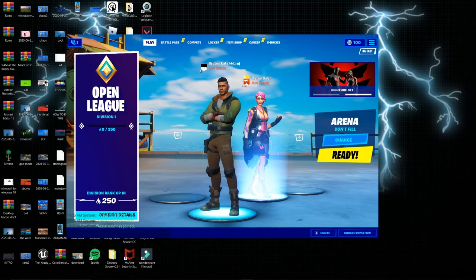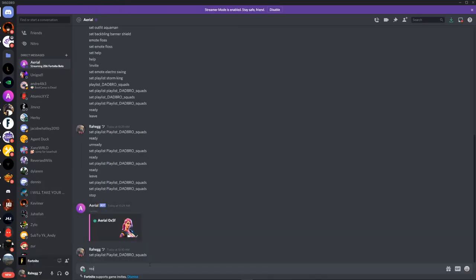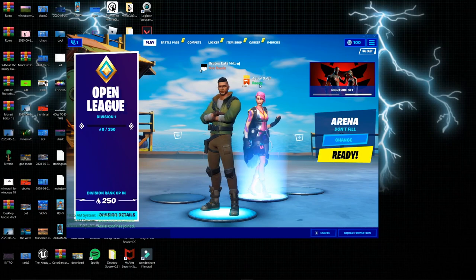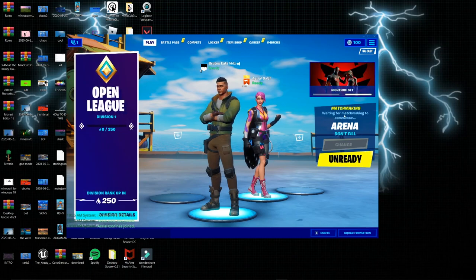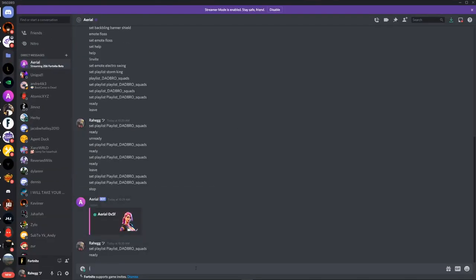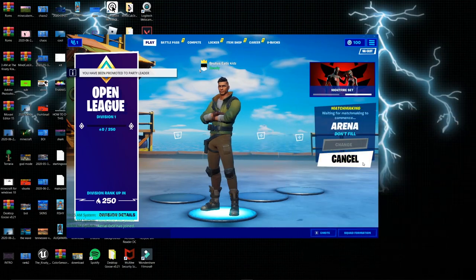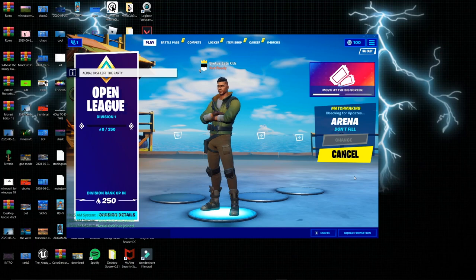And then you got to type ready. Type ready. It will ready up like so. You can see it's ready. You got to ready up too. It will be stuck on this. Then after that, go down over here, say leave. And it will leave. So now you got to unready, then ready up again. And you're going to load into the Storm King LTM.